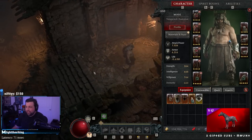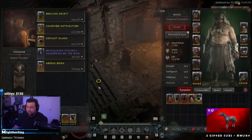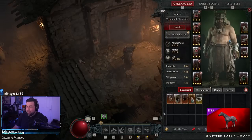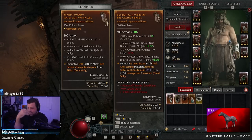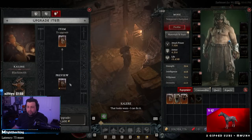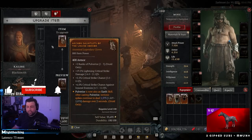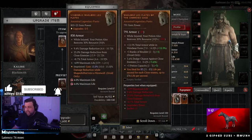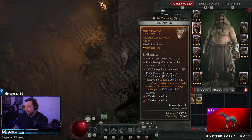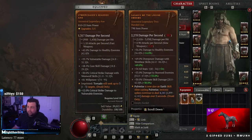A lot of people don't know about this. We mentioned it earlier when I was upgrading stuff before extraction. You have different legendary powers and aspects in the game, and when they drop you could always go to the blacksmith or the jeweler and upgrade them. This works for stuff that isn't percent-based — so if you look at my helmet or my chest, 'Disobedience' is a percent-based aspect, but there are aspects that have a flat range.